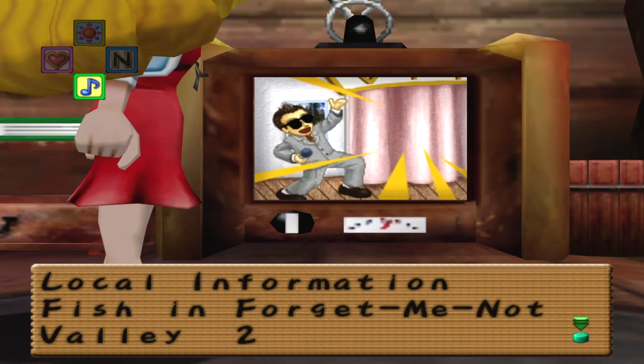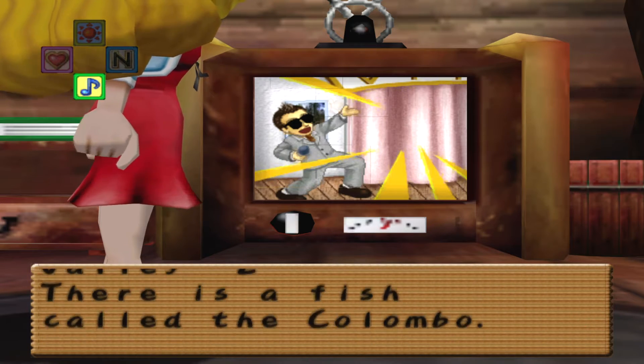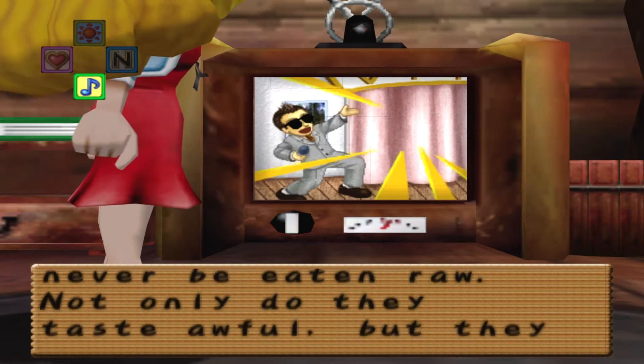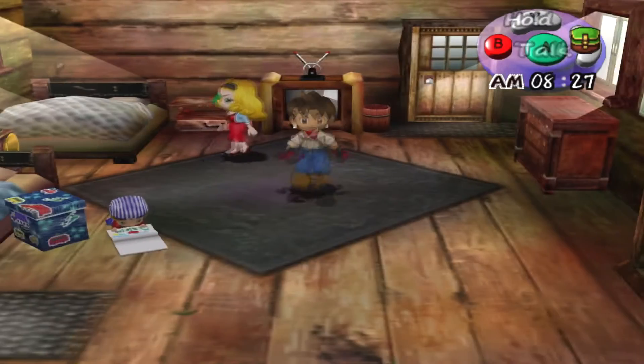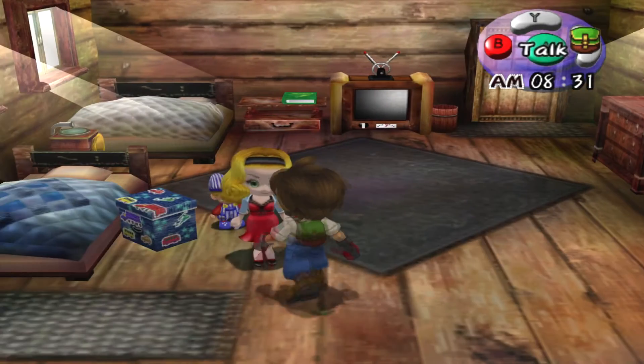Greg's Fishing Diary, local information. There is a fish called the Columbo — although many catch them, they should never be eaten raw. Not only do they taste awful, but they will induce vomiting. Damn, let's not eat those. Should I gift my wife a Columbo fish? See what she says.